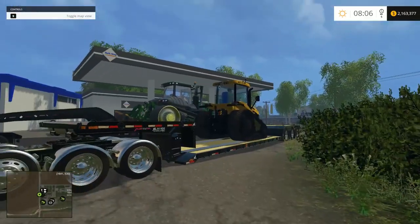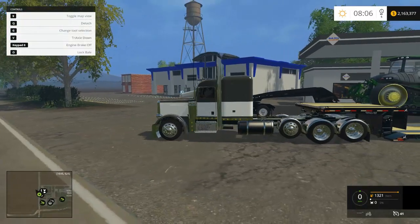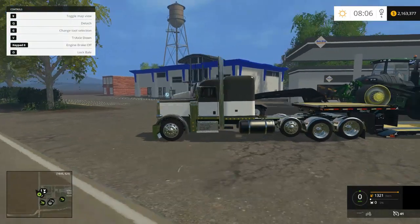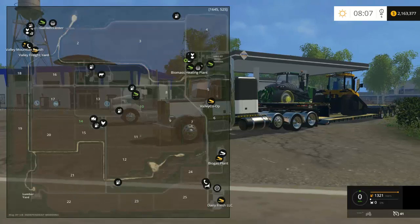We're gonna start off with the Peterbilt right now. I kind of just explore the map — we're by Valley High School apparently. It's a pretty decent sized map. I'm guessing we're heading towards number 14 or so, which means we gotta go left.